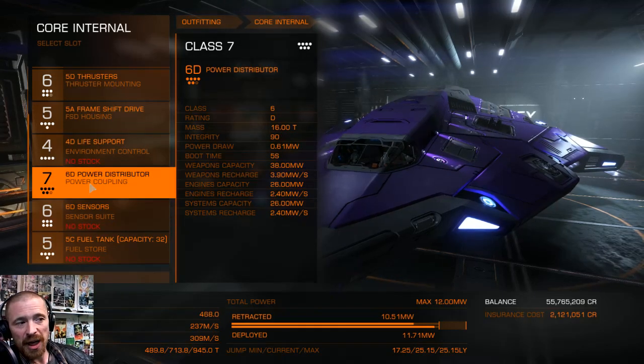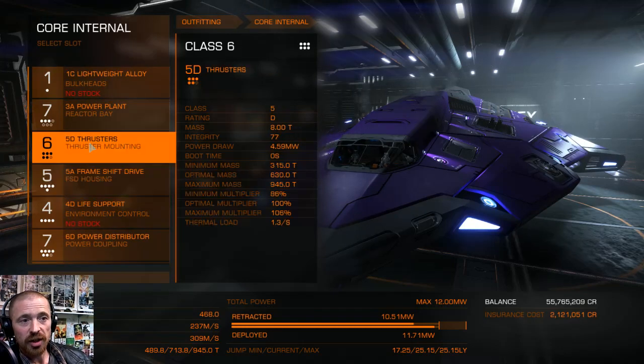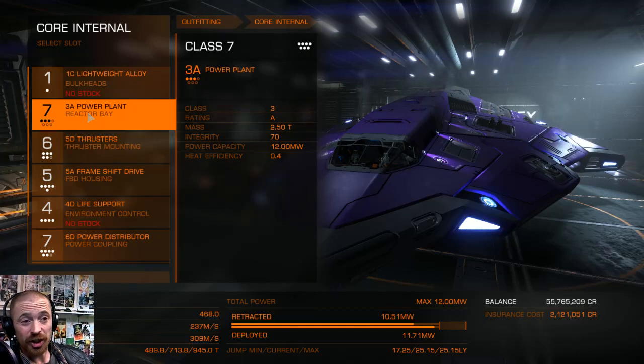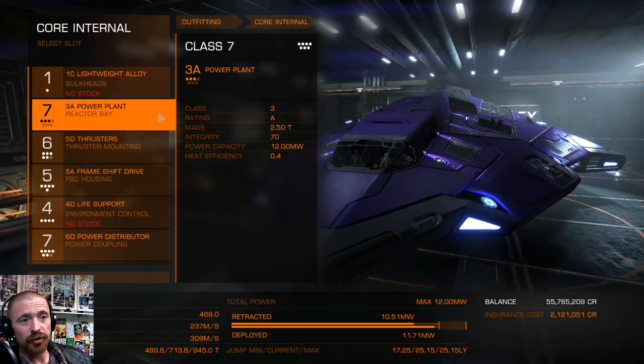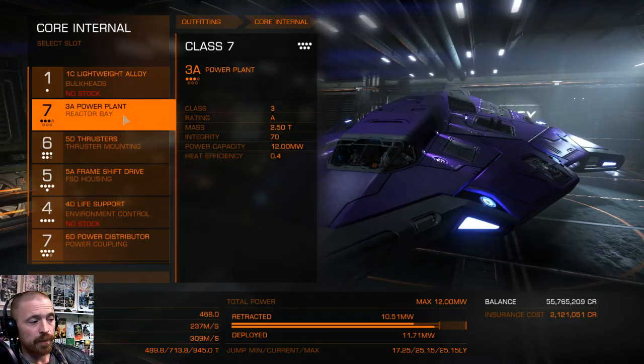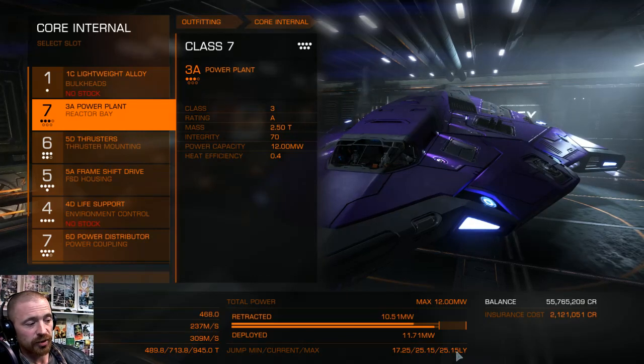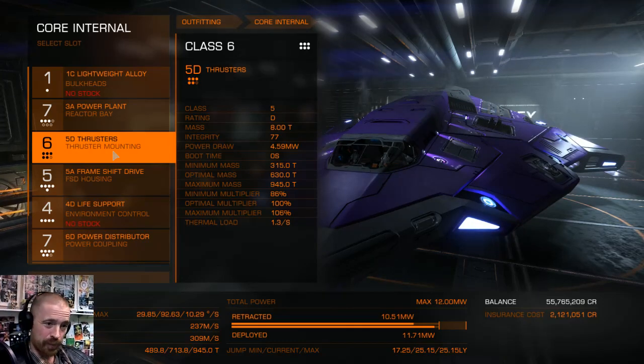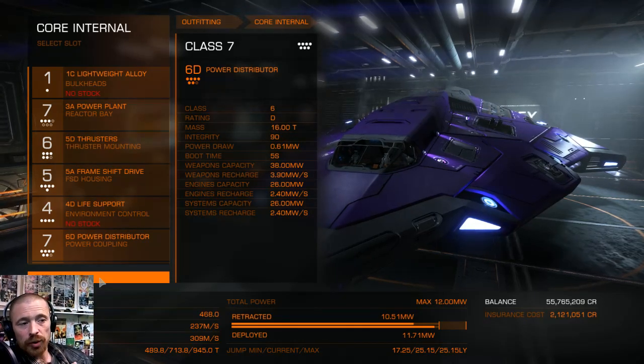There's a downsized power distributor — 16 tons — and a downsized power plant, which is as low as it can go. Any lower and you won't have enough power to boost. The 3A gives me 25 light years unladen, which is when you're going home, and 17.25 on the way there when loaded. We're not going to take a fuel scoop, and all these fittings will be in the description.